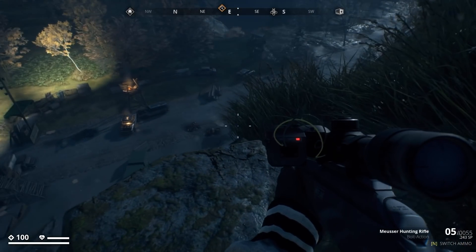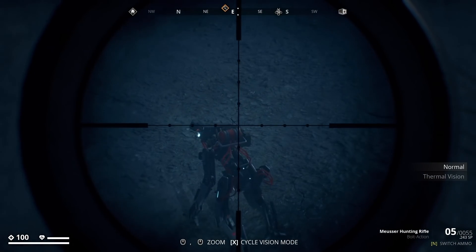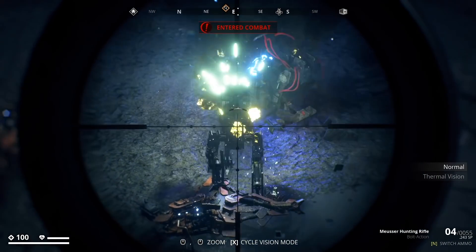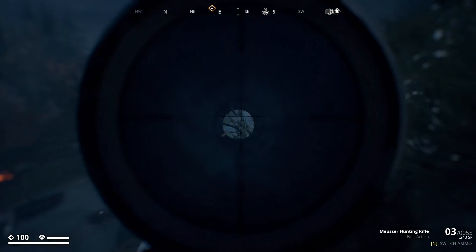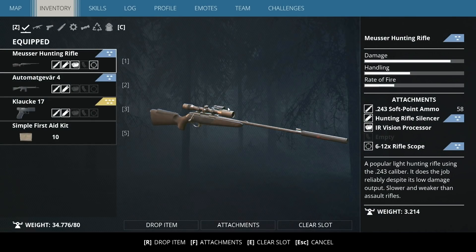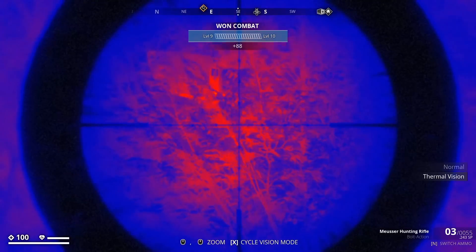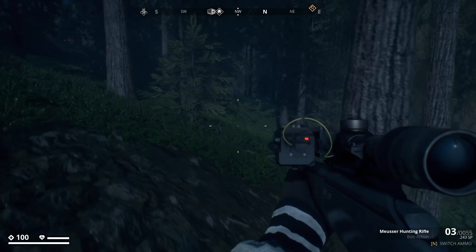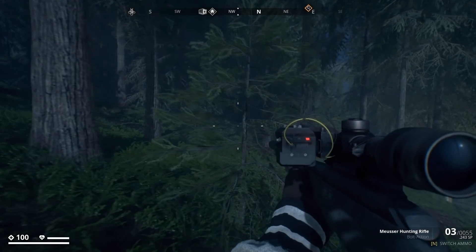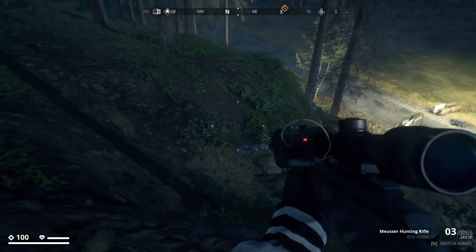I can only prone out in certain spots. There are two bots down here — let's see if we can take them out. I do have a silencer on this, right? Yes I do. Those guys are way down there so we're far enough away from them. There's a rifle up here, a bunch of bots and stuff. I think there were only two here.